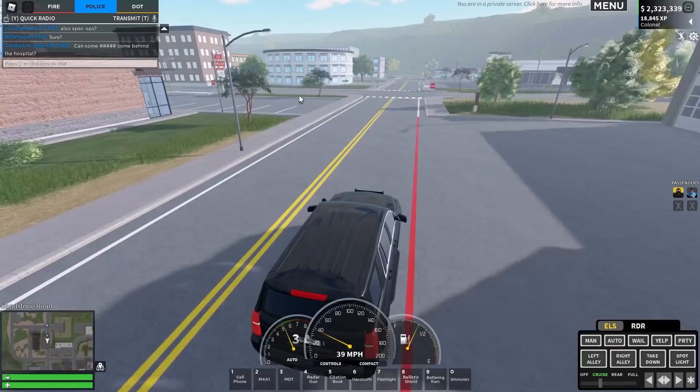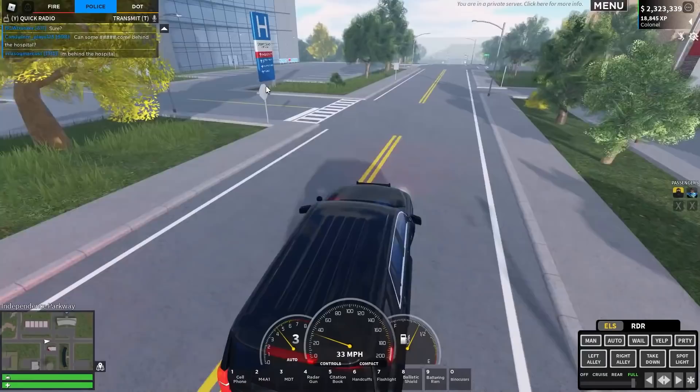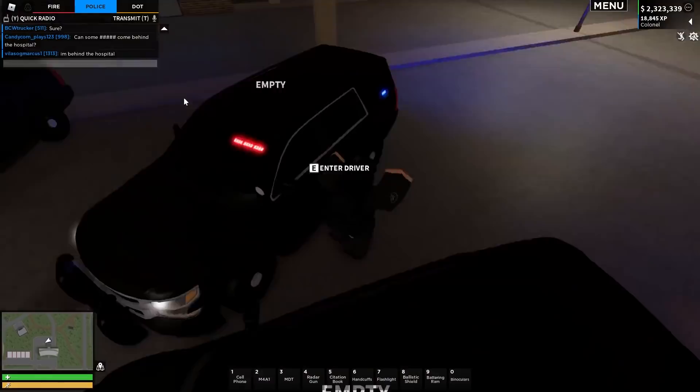Oh yeah, we do have a normal police car. Someone come behind the hospital — sure. There's another police car stalking me. They just had a collision here. Let me go ahead behind the hospital and see what's going on. So we've got now three units over here, but we're not actually sure what's going on — there's no one in the vehicle. I think this was a fake call.